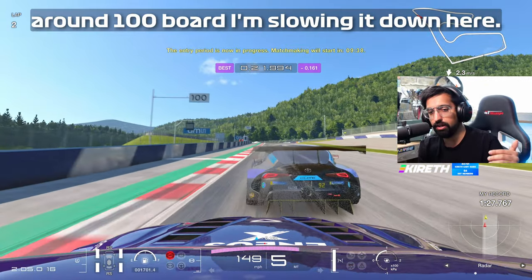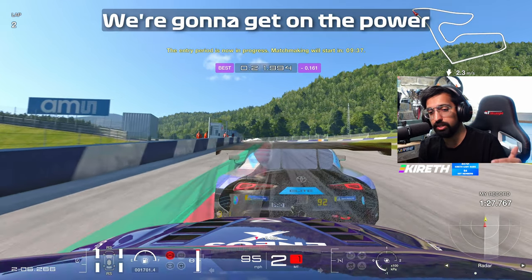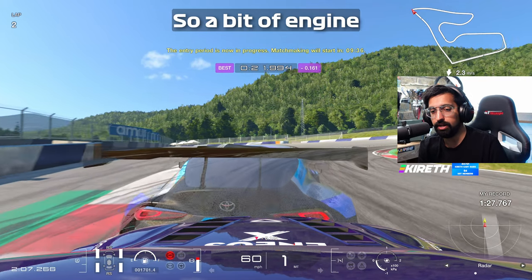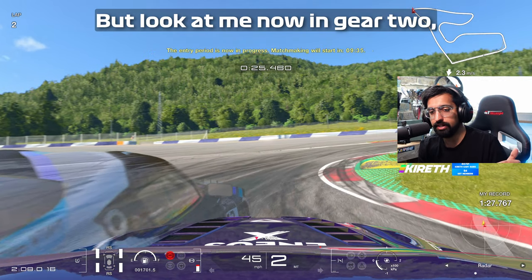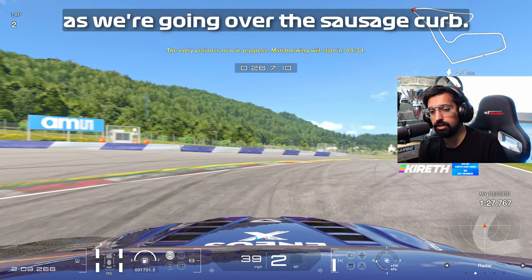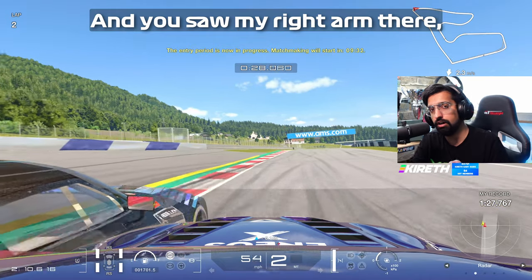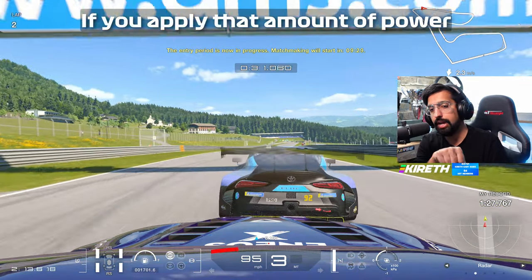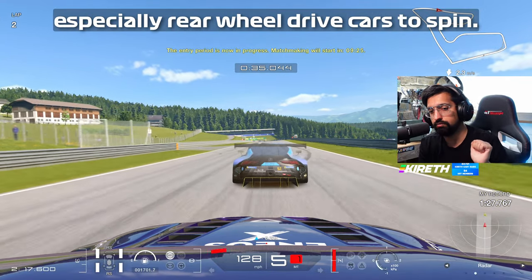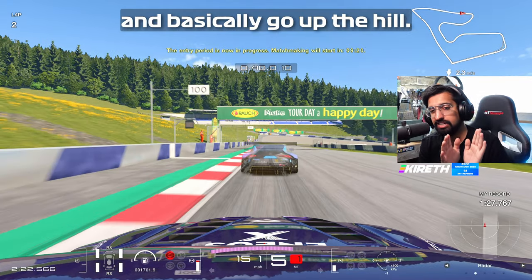We're going to brake at a similar point around the 100 board, go down into second gear, and get on the power way sooner than you might think. There's a bit of engine throttle blipping there, but in gear two, getting on the power as we're going over the sausage kerb — look how quickly I'm feeding in that power. You saw my right arm there just to straighten up. If you apply that amount of power when you have too much lock, especially in rear-wheel drive cars, you will cause a spin and lose the back end. So it's important to stabilise the car and go up the hill.